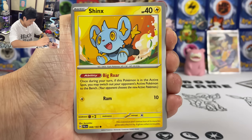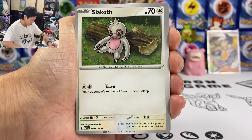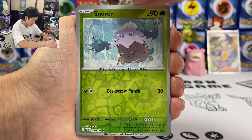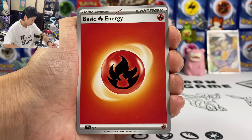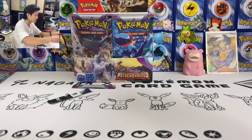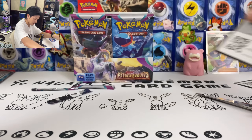Shinx, Nymble again, Machoke. So many Machoke. Reversal Energy, Therapy Energy, Choice Belt, Drakloak, and another Mimikyu. Muscarat — give me SAR, give me special artwork. Muscarat. And here's the code, guys.